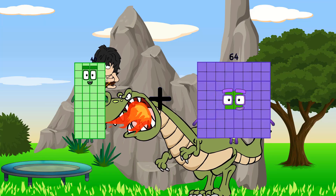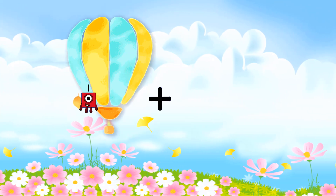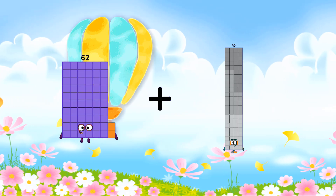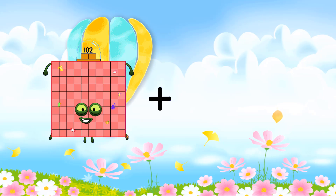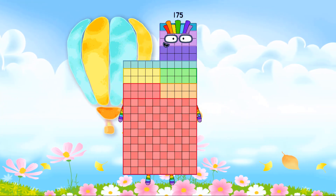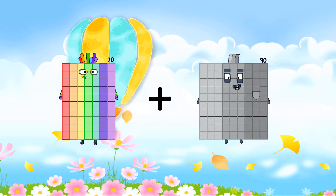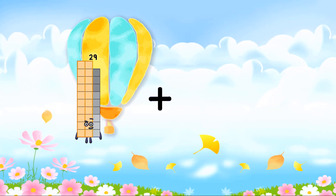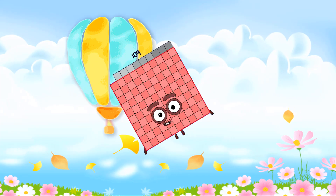40 plus 68 equals 108. 62 plus 92 equals 154. 102 plus 73 equals 175. 70 plus 55 equals 125. 35 plus 74 equals 109.